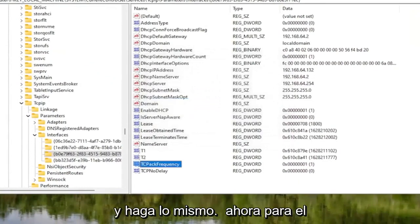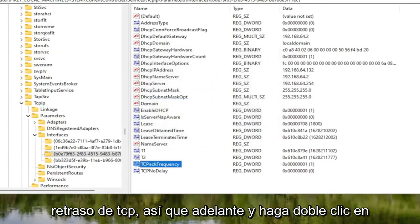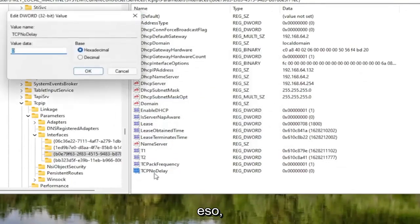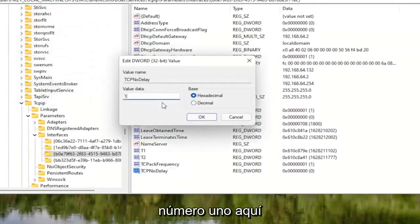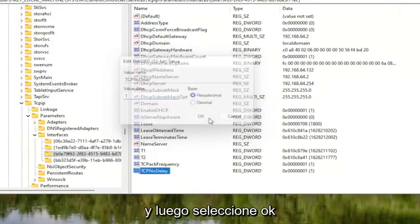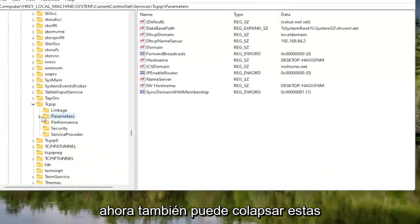Both values currently have a default value of 0. Double-click on TcpAckFrequency, delete the 0, type the number 1, and select OK. Do the same for TcpNoDelay — double-click, type 1, and select OK. You can then collapse these folders.